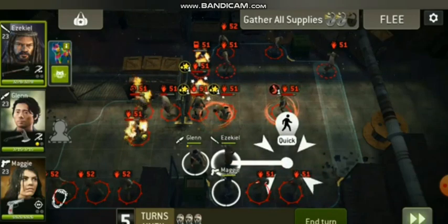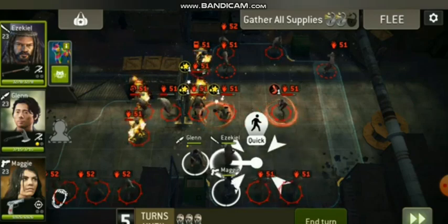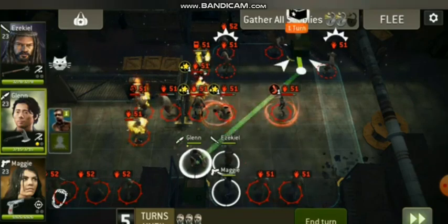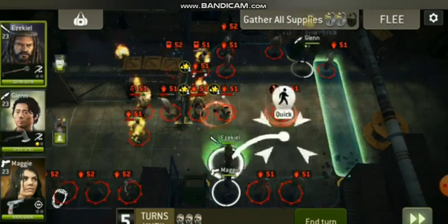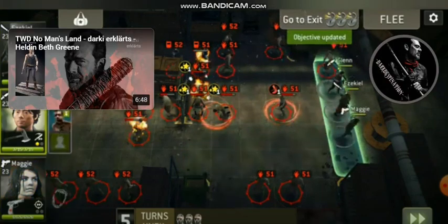Maybe you could also use Ezekiel and Tyrese to kill the big walkers. Yeah, that's all from the mission Fuse Box. Bye.